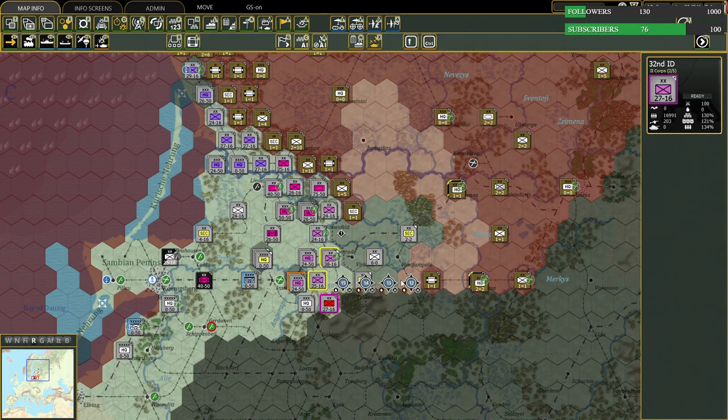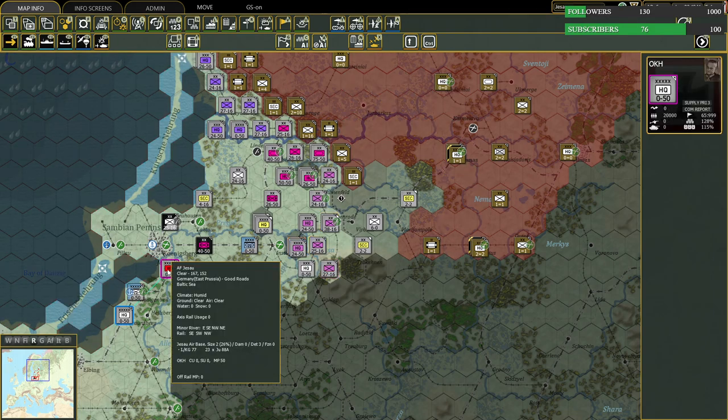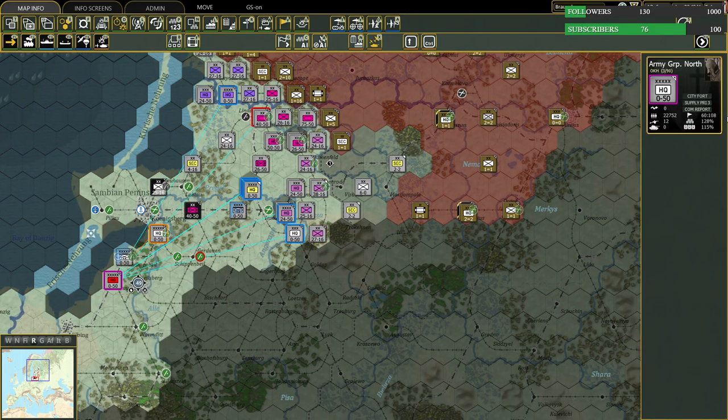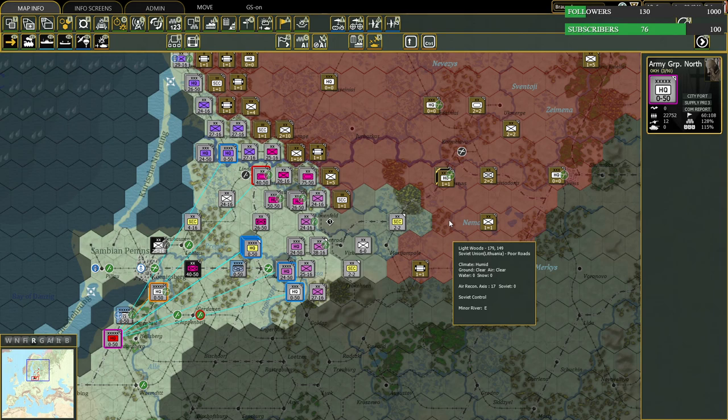I'm going to use this unit here and push right along. This gray line is our area of operation. A little bit about this: this is Army Group North. We are under the command of Ritter von Leeb. Wilhelm Ritter von Leeb — he was a Bavarian officer during World War I, fought mostly on the Eastern Front, and is known for some of his sieges during World War I.